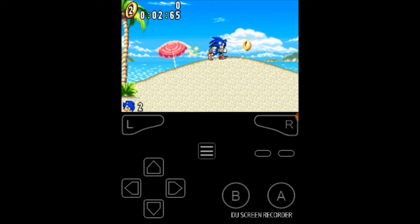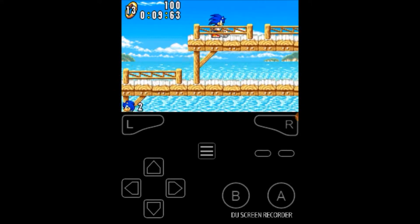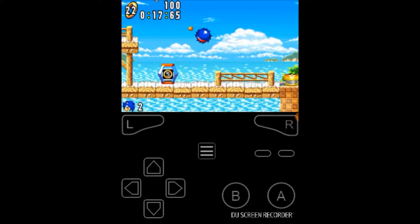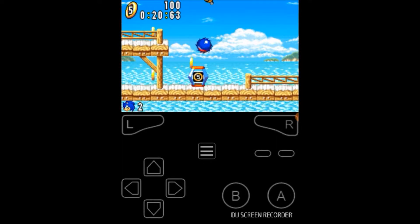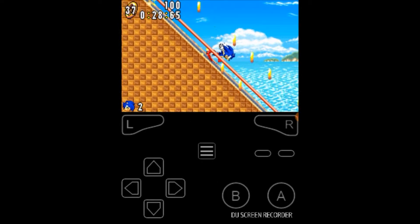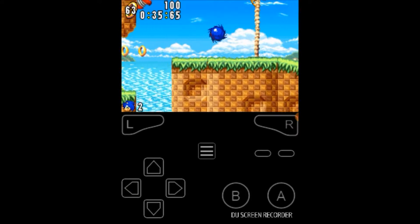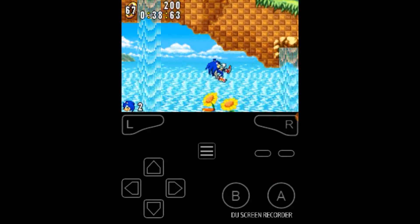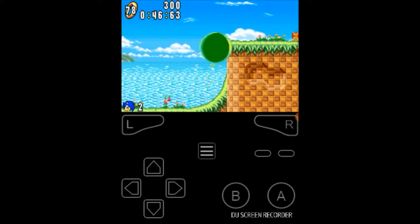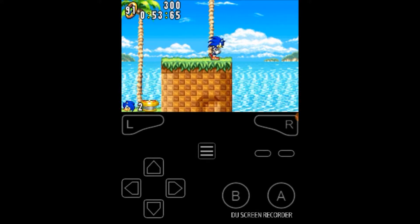If you guys played Sonic Adventure, that game had a Chao Garden, and Sonic Advance also has a Chao Garden. The items were able to be transferred — you could buy items in Sonic Advance on GBA and transfer them to the GameCube. So for example, you could buy a Chao Egg and transfer it over to the GameCube if you had both Sonic Advance on GBA and Sonic Adventure for the GameCube. It's quite cool — they had that interactive play between the two consoles, which you don't really see much anymore, but that was a cool feature of Sonic Advance.